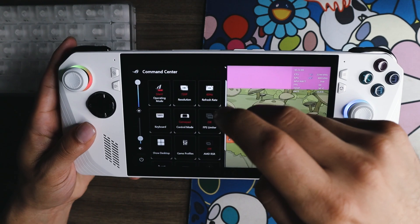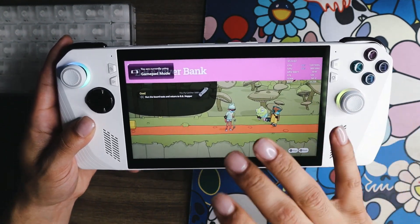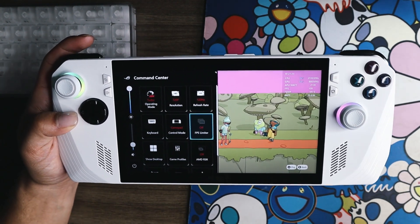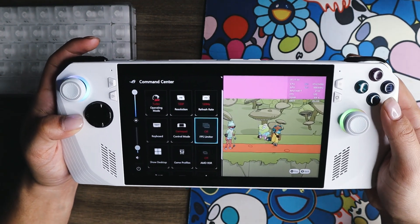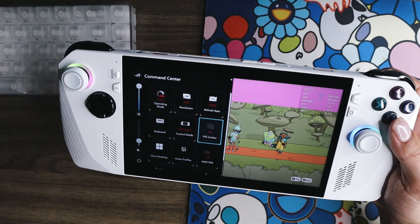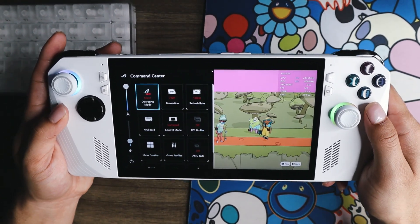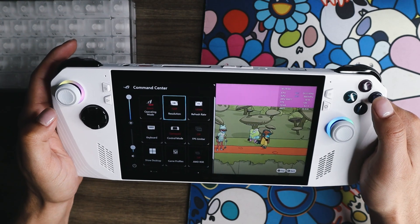Finally, out of the big three settings, we have refresh rate. We can go between 60 Hz and 120 Hz. 120 Hz on this screen feels absolutely amazing — buttery smooth — but it will kill your battery life a whole lot faster. These three settings have been absolutely crucial to any experience I've tried on the Ally. Make sure the FPS limiter is off because I realized earlier it was on and I had 120 Hz refresh on but wasn't hitting 120 Hz even though the game can actually do it. At 10 watts I'm still able to hit 120 frames at 720p and my system's not struggling.